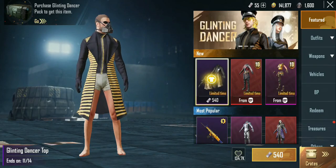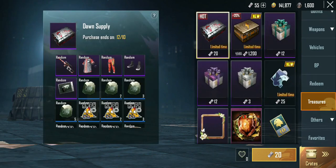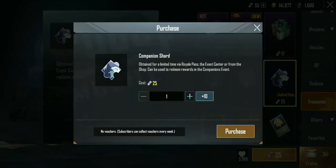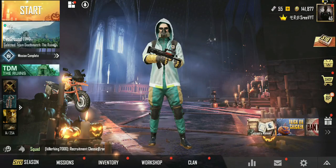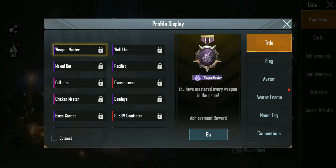Another way you can get scrape coupons is if you have some UC. You can go into the store, and if you go into Treasuries in the shop under limited time, one costs about 25 UC. You can get a few of them from here and you will be getting the Falcon from there.